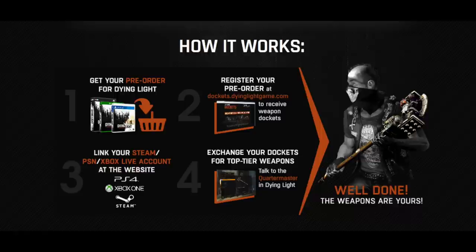So if you have pre-ordered your game, you can register your pre-order. You basically just type in the date you purchased and where you purchased it. You can also put the order number, but that's not mandatory. Then you can link your Xbox or PlayStation account. That means they know where to send the weapons to, to which gamertag. Then basically you just say give me the weapons and you're done.